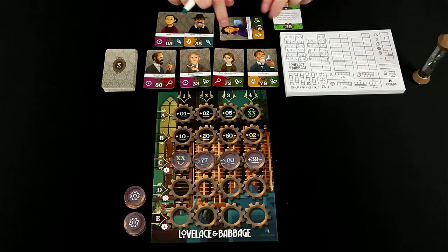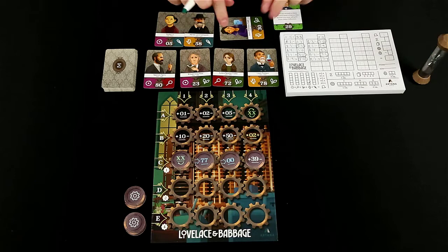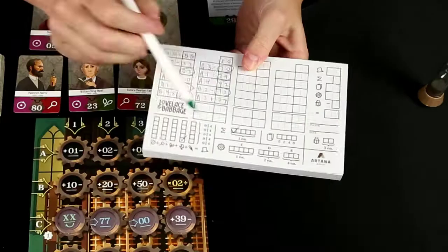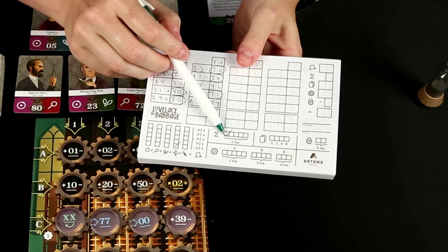So in a 3 to 4 player game, there might be the option where this card gets flipped over to the failed experiment side. Because say someone after me chose this — now that would have been two players that have chosen the symbols here, then this gets flipped over. So if a third person chooses the number 30 as an operation result, then they will get a failed experiment, which you would check right here, and so this would be one point each.